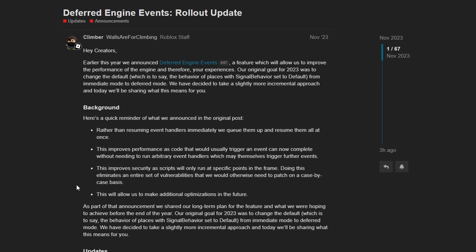We can read more about the rollout of this change in the dev forum post called "Deferred Engine Events Rollout Update." They rolled out this update in November of 2023. It says: earlier this year we announced deferred engine events, a feature which will allow us to improve the performance of the engine and therefore your experiences. Our goal for 2023 was to change the default — the behavior of places with signal behavior set to default, that's a property in the workspace — from immediate mode to deferred mode.